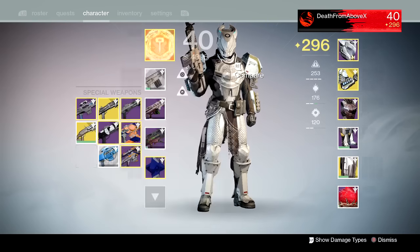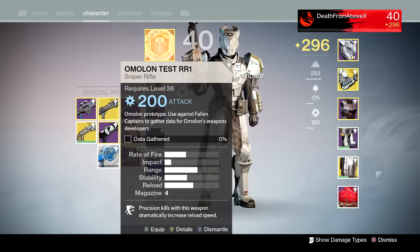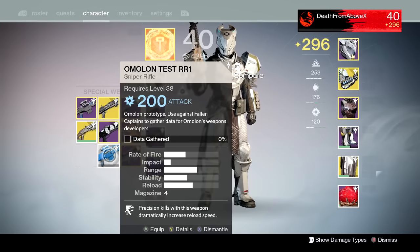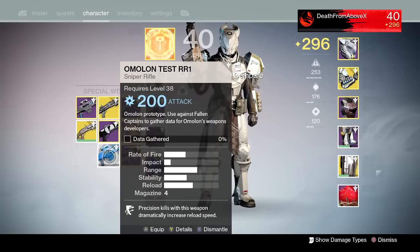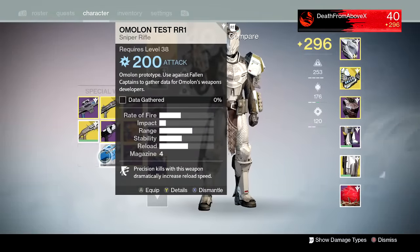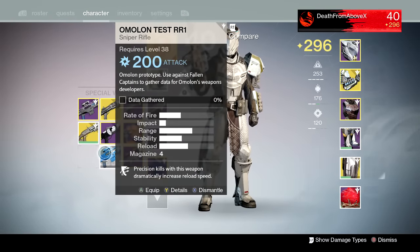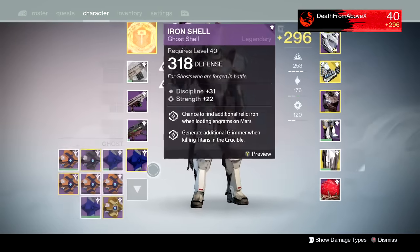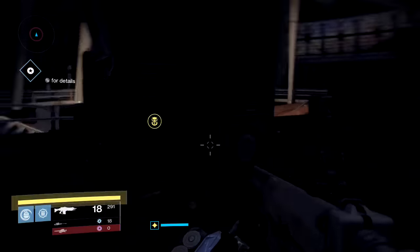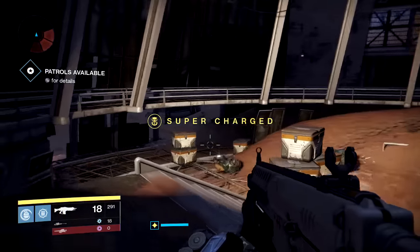The last field test weapon is the Amalan Test RR1 sniper rifle — you have to kill Fallen Captains, not major captains, just regular Fallen Captains. I usually do that in the Cosmodrome. Load in on patrol, go left, and on top of the hill before you enter Skywatch there's a Captain that spawns reliably. There's also one in the cave below, and another by the airplane. If not there, go to Forgotten Shores — there's a Captain just before Rasputin's bunker you can kill and repeatedly respawn.